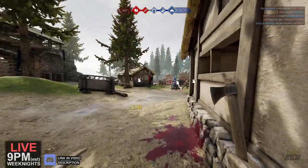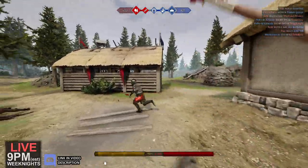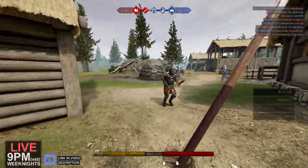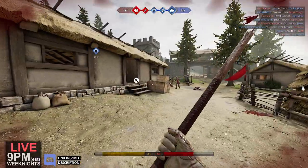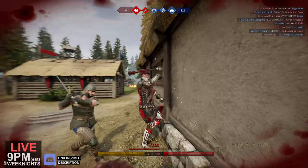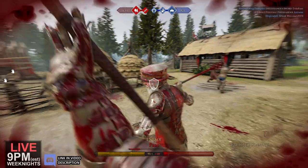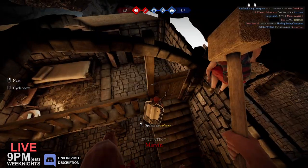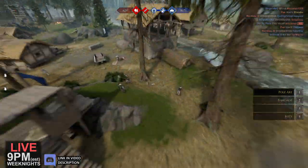Let's get in there and toss this axe into this guy right there. Close — it's the thought that counts. Look at this guy with the mace. I was gonna get him. He's just feinting. Oh, this is what red team's doing — this is why they're losing. They're glitching inside the castle.